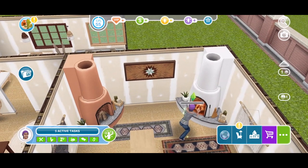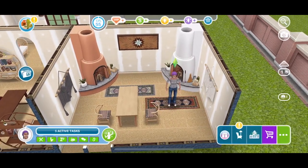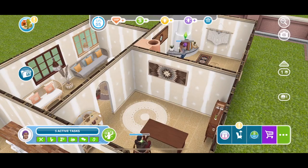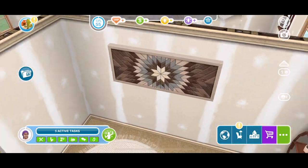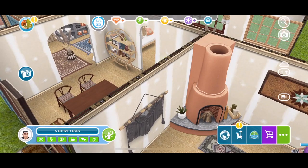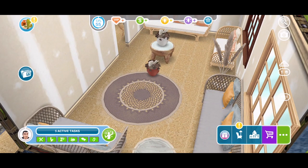We got a bit of artwork for the wall — you can admire that as well. There are two pieces, similar in style but slightly different. We also have two more styles of rugs: a white cream circular one, and another in the same style.